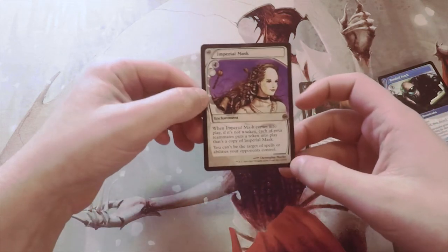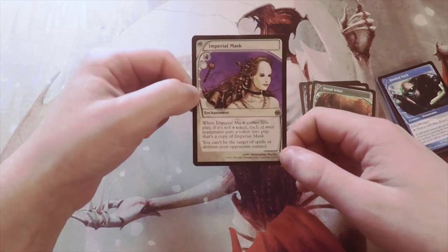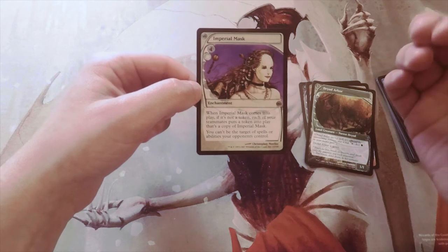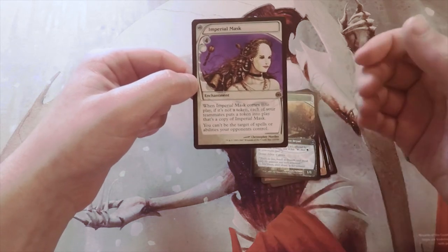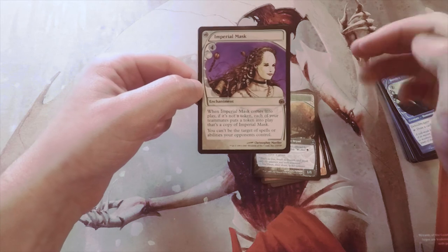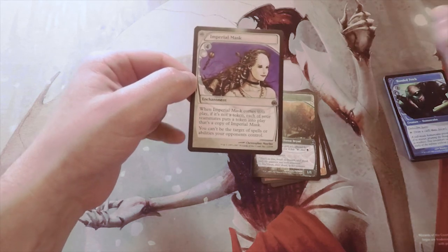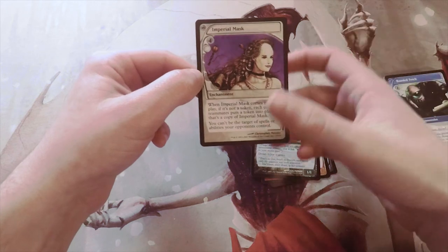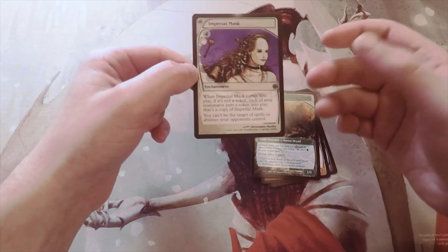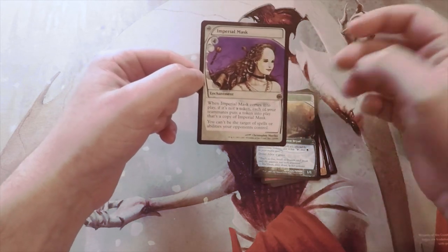Our rare is Imperial Mask — four and a white for an enchantment. When it comes into play, if it's not a token, each of your teammates puts a token into play that's a copy of Imperial Mask, and you can't be the target of spells or abilities your opponents control. It's a lot like Leyline of Sanctity, except it also affects teammates. I'm not sure how big the teammates mechanic was at the time, but Future Sight was a set that tried a lot of things. In a team format this would be fantastic — I'd probably play this over Leyline just because it protects everybody.